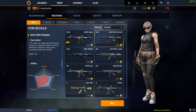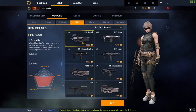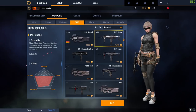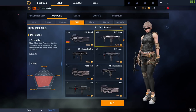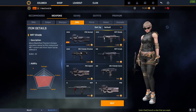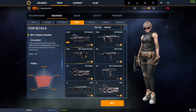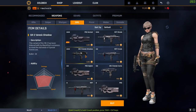Moving on to SMGs: the P90 has a little bit better accuracy but I've got better speed and about double the damage. The MP7 has better control, though the accuracy is a little less — and in-game that's actually quite a noticeable difference; you can see your crosshair is a lot more open for your first couple of shots. But it still has better damage. Going to the SR2 Berserker Shadow, the only difference versus the standard SR2 is a tiny bit of speed — you can barely even notice it.